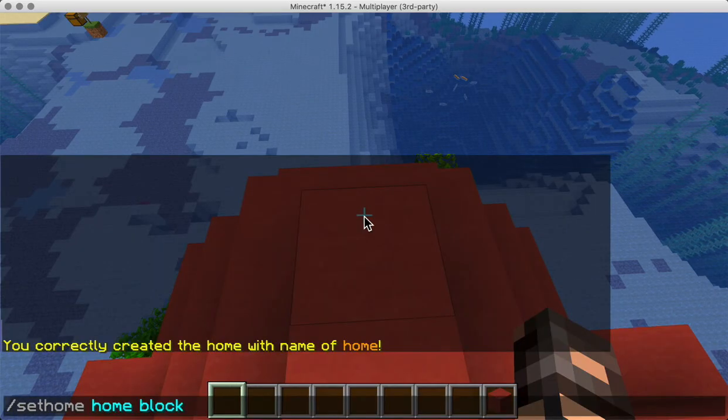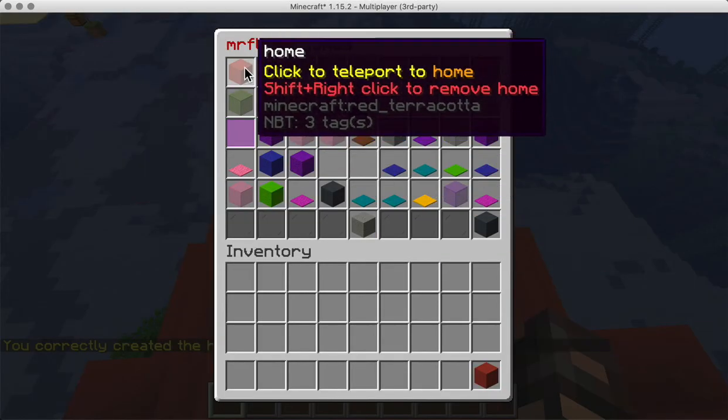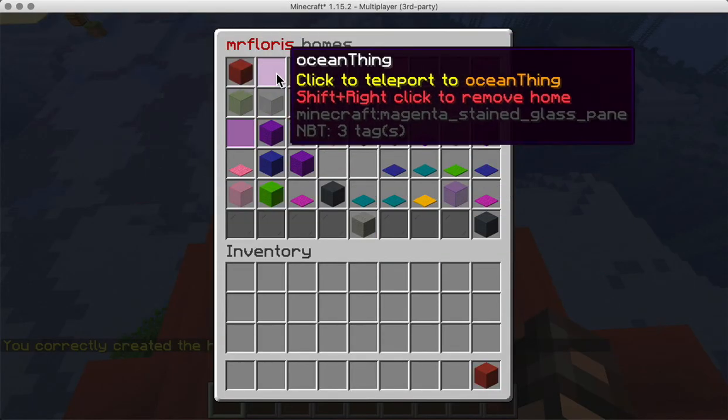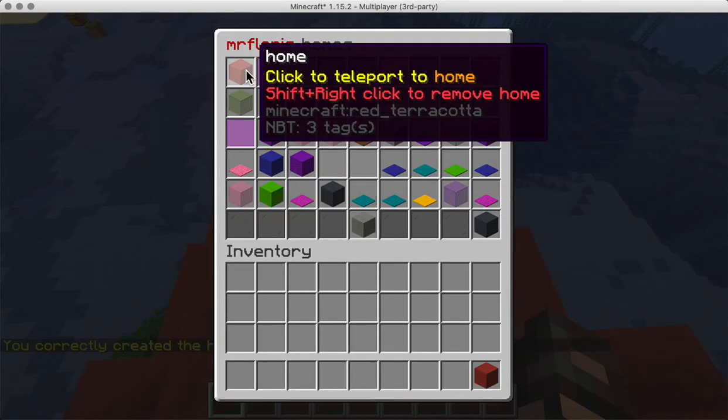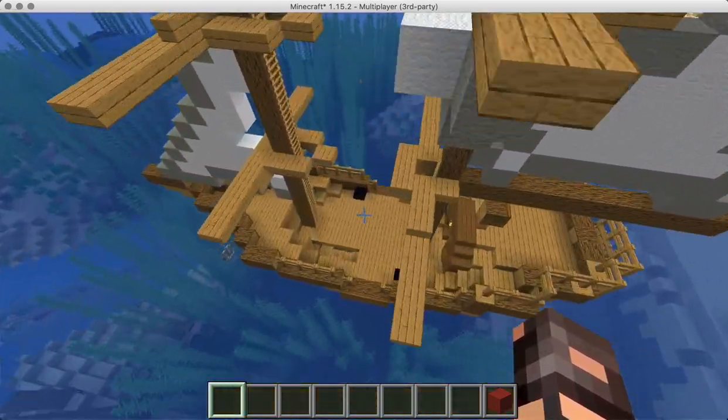So all I have to do is type 'set home home block 1' and now when I go to homes, that home is there. I know it's always going to be in slot one, which is super handy, and I could do the same for something else.